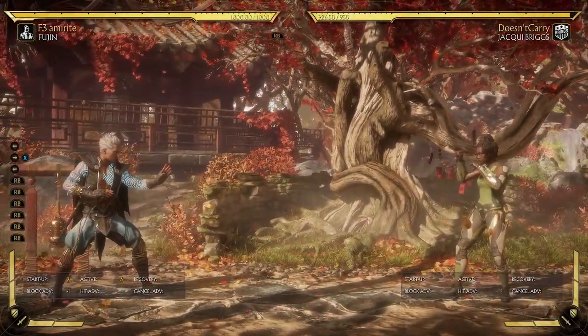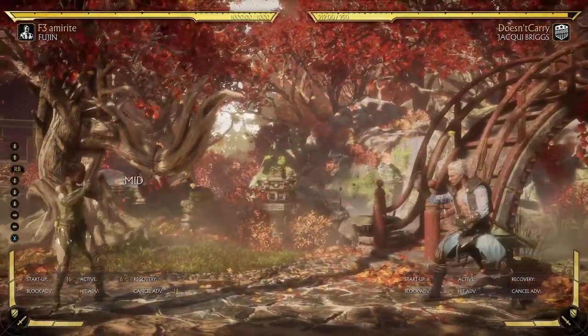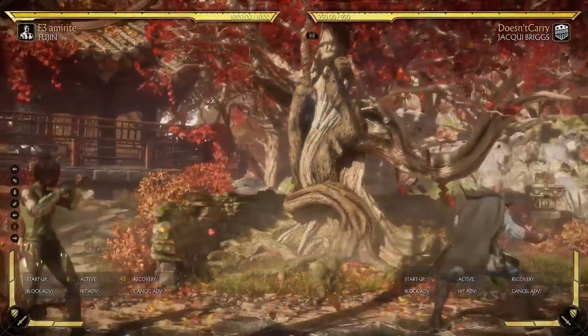With Joker, you reset neutral and you're at a significant advantage while she's at a disadvantage. You annoy her with all sorts of stuff in the neutral. That's how you want to beat her — don't let her get close to you. Do whatever you need to do to not let her get close to you.